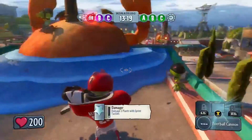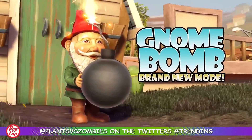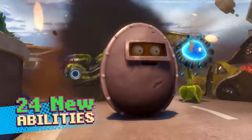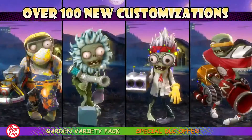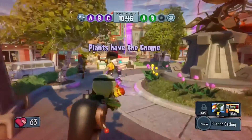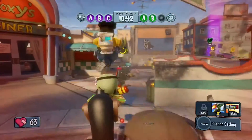On Tuesday, March 18th, the Garden Variety Pack add-on hits Xbox Live, delivering a brand new game mode, a new map, new abilities for every class, and over 100 new customization options. Better yet, the Garden Variety Pack weighs in at a price everybody can agree with — it's free!